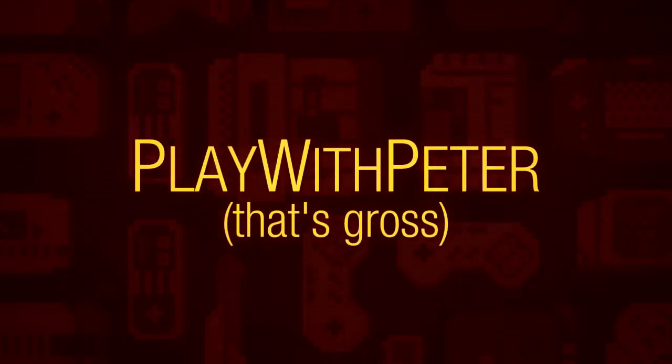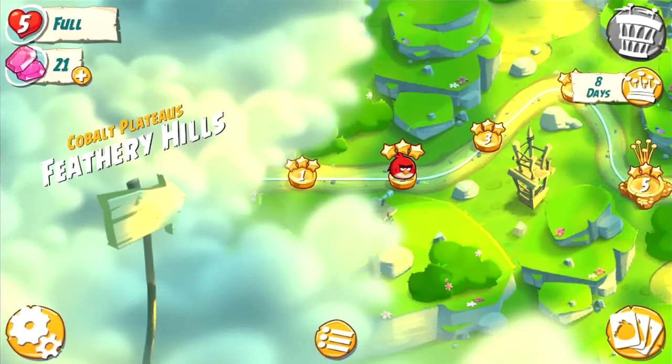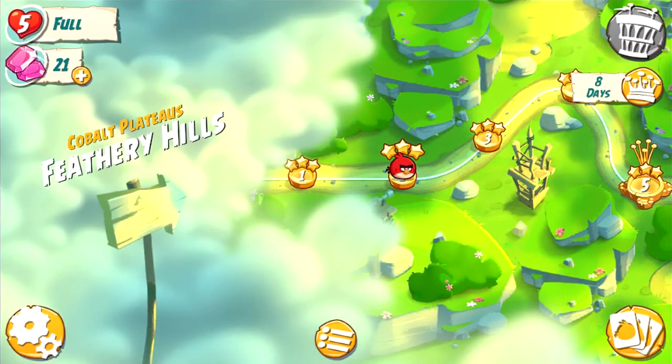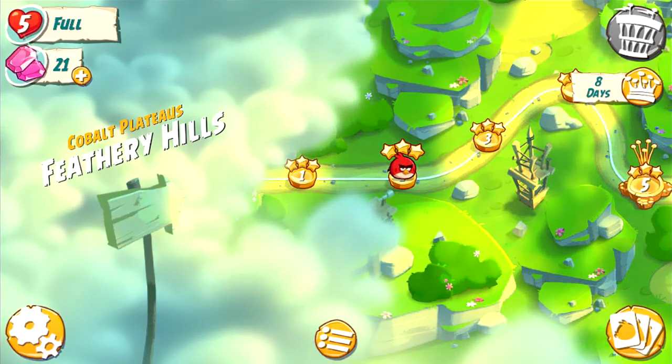Back again to play with Peter — that is gross. Gross indeed, welcome back to Angry Birds 2. We are here in Feathery Hills. This is level 2 of the full game. I'm going to show you how to get 3 stars and a strike in the level.